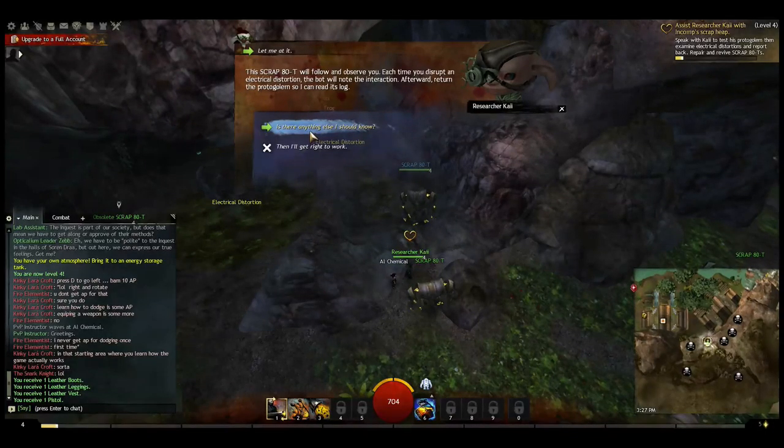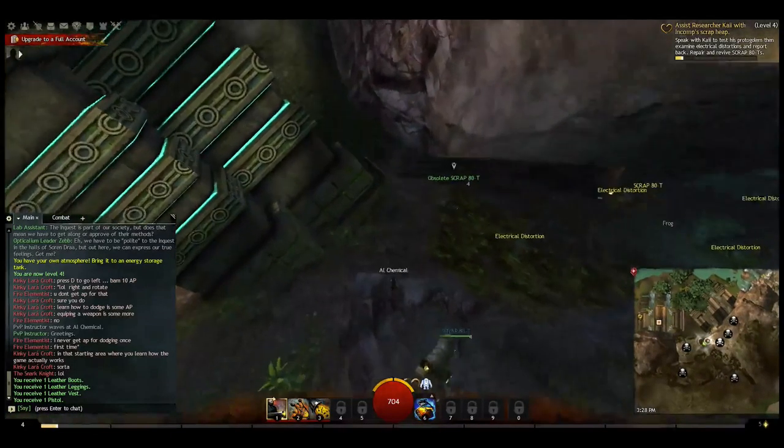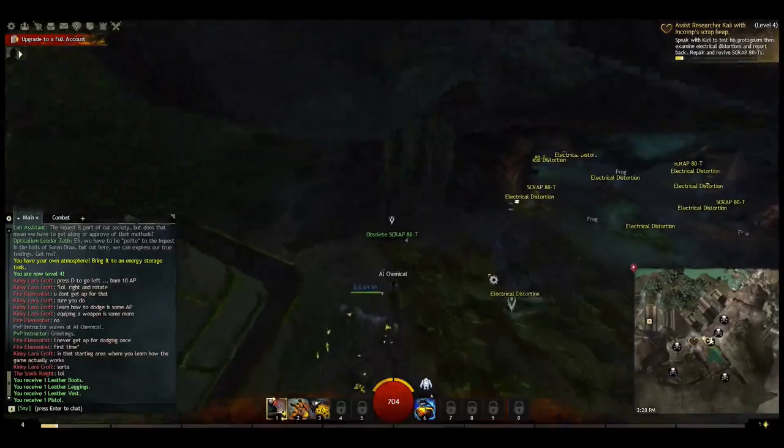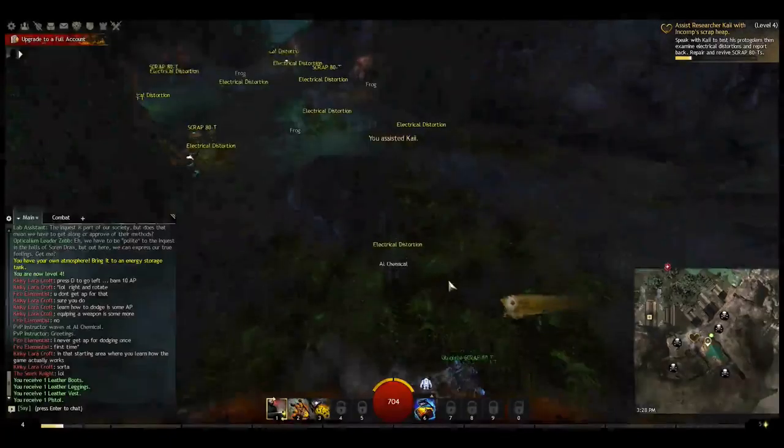You can see that he's with me because he's blue — I got a blue label, rather. Let's go ahead and pick up another obsolete scrap. And if you look in the upper right-hand corner of the taskbar, you'll notice that it flashes and I get a little more to the bar.